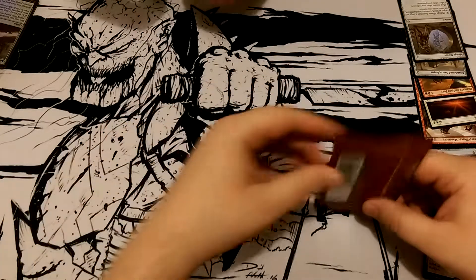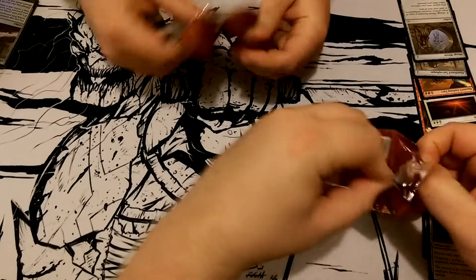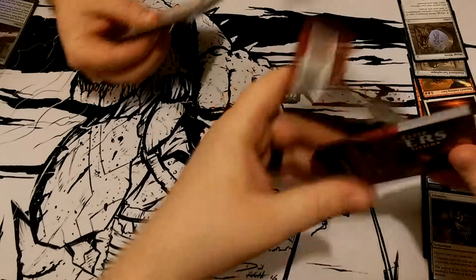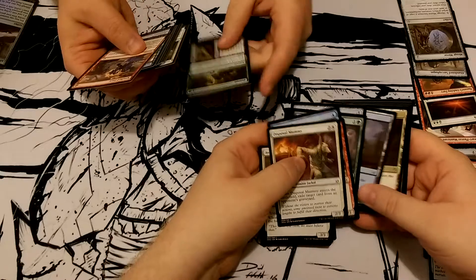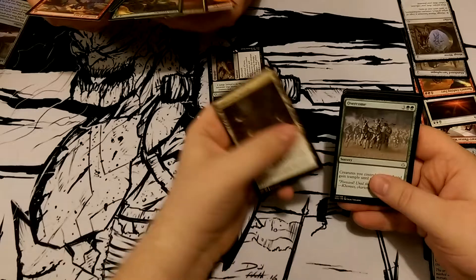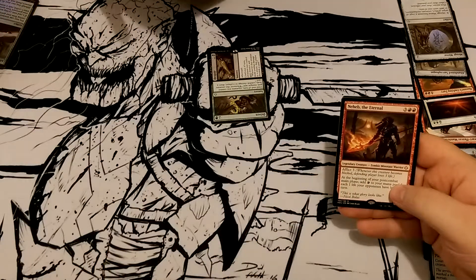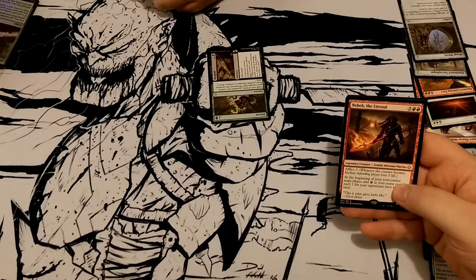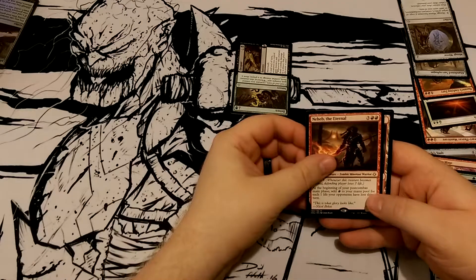All right, last pack for both of us. Here we go. Commons: Crypt of the Eternals, Overcome, Dagger of the Worthy. Oh, I got a Mythic! I got the Mythic! You had a chance to stack yours up and look what you did — you failed. You had the chance to cheat.